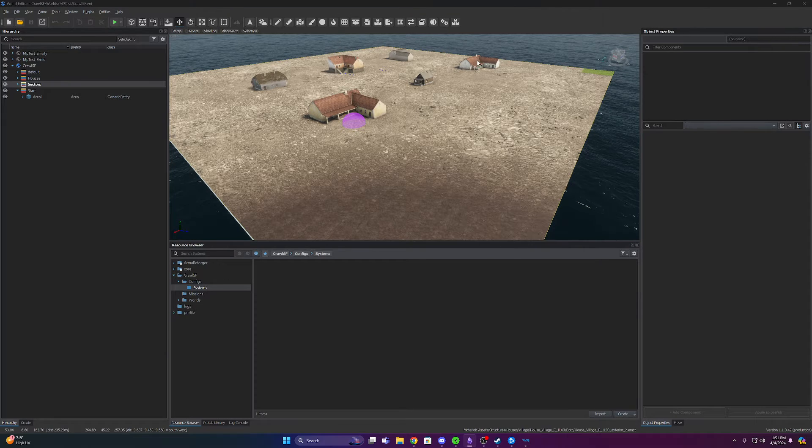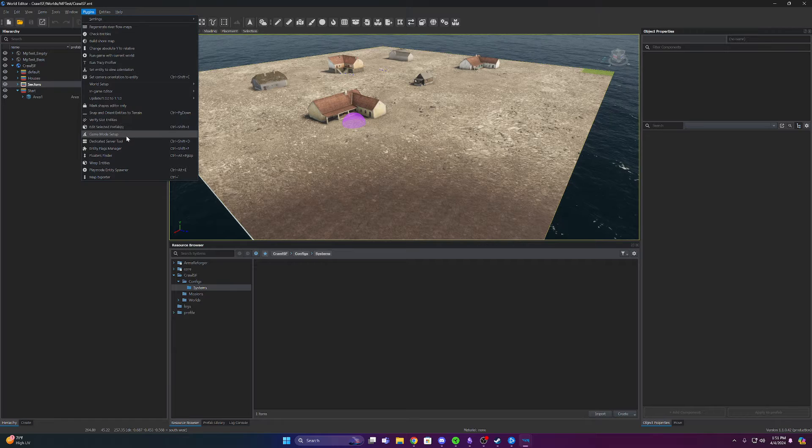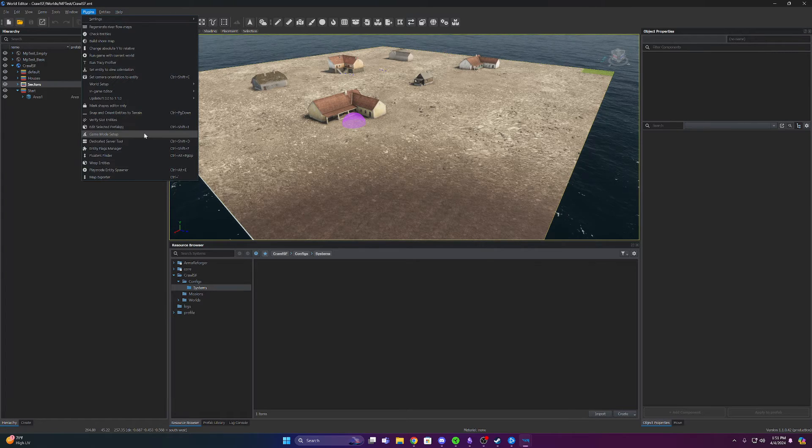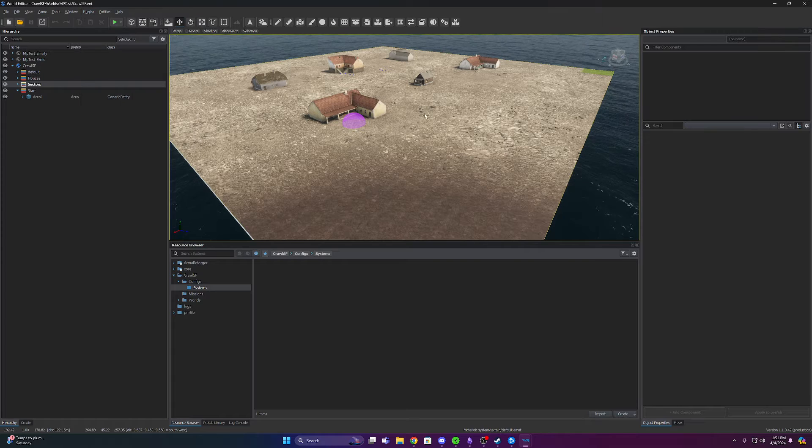So the very first thing we need to do — I have an MP test basic world here that I've made with the plugins. I use the scenario framework game mode setup and the MP test world basic to set this world up.